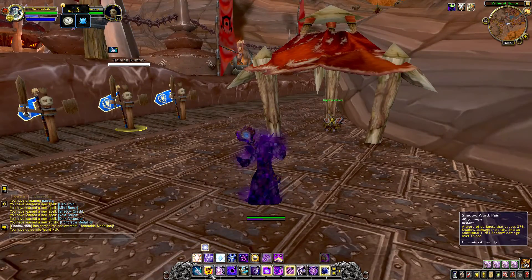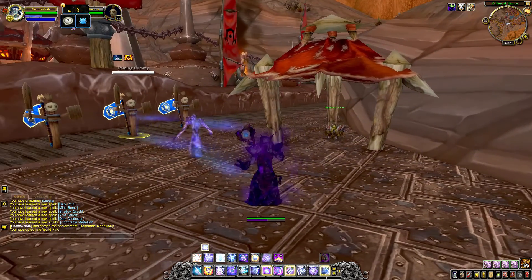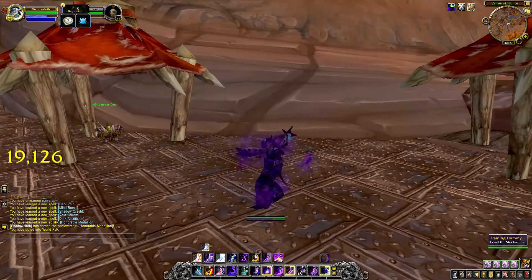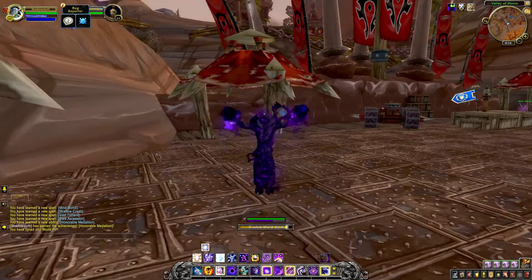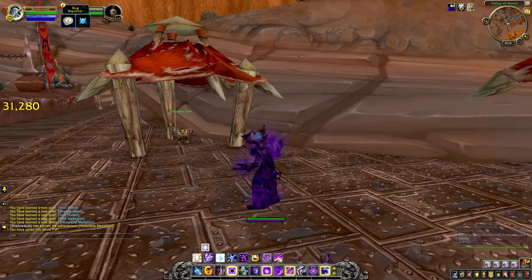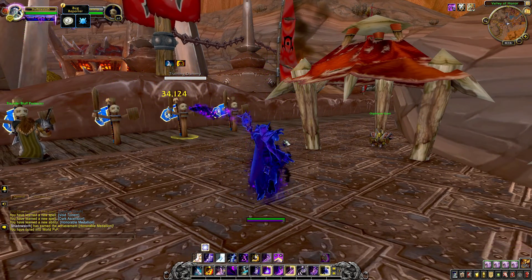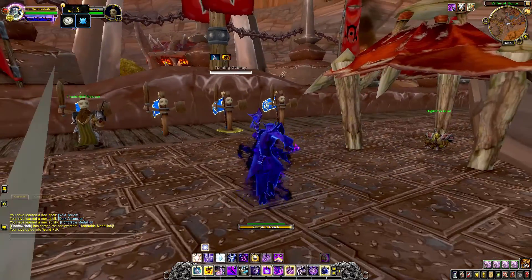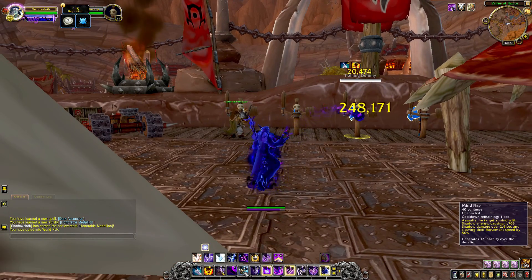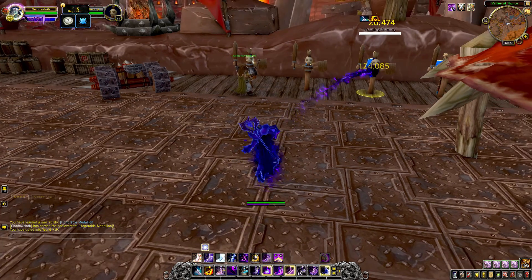Next up is our instant cast Shadow Word Pain — those hand cannons flying out, looking good, nothing more to want there. Shadow Word Void next — again with that levitation looking amazing, I absolutely love that. Moving into Void Eruption — the Void Eruption looking sharp. We'll keep up these combos so you can get an idea of what it feels like to continuously cast. Mind Flay next — very nice, Mind Flay looking good.